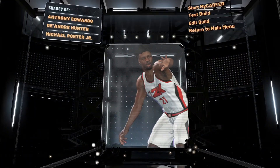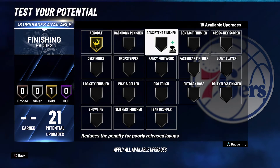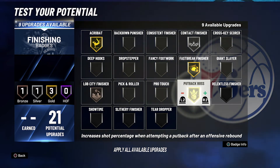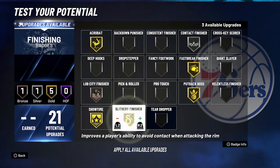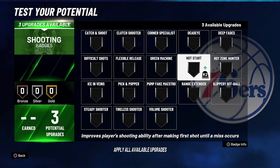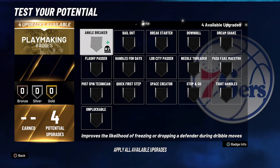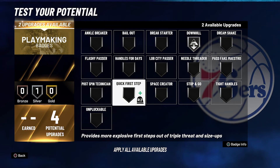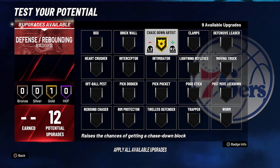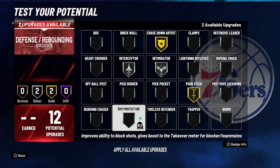For your finishing badges you're gonna put acrobat on gold, contact finisher on silver, fast break finisher on gold, lob city finisher on bronze, put back boss on gold, showtime on gold, slithery finisher on gold, and pro touch on gold. For shooting badges: slippery off ball on bronze and hot zone hunter on silver. For playmaking badges: downhill on silver and quick first step on silver. For defense and rebounding badges: chase down artist on gold, intimidator on silver, interceptor on silver, pogo stick on gold, and rim protector on silver.